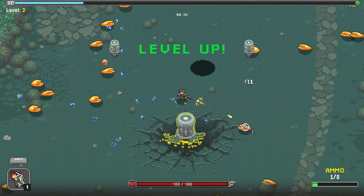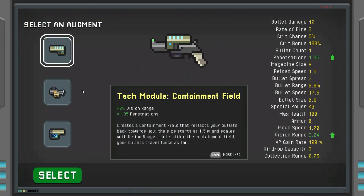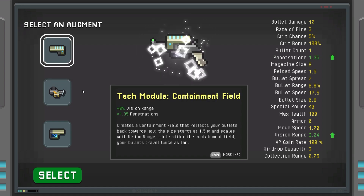I am on keyboard and mouse — I might try this again with a controller later, I don't know if it works with controller at all. Next augment: Tech Module Containment Field — extra vision range, extra penetration, and it creates a containment field that reflects your bullets back towards you. The size starts at 1.5 meters and scales with vision range, and while within the field your bullets travel twice as far.